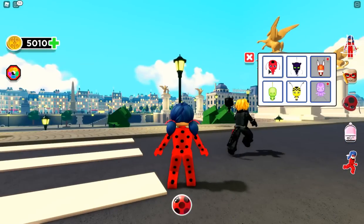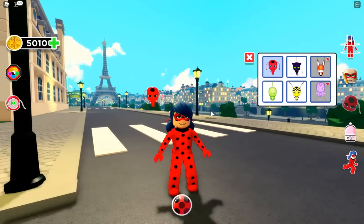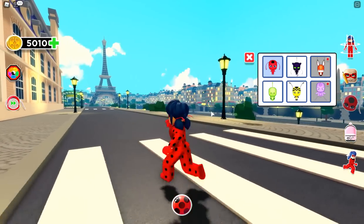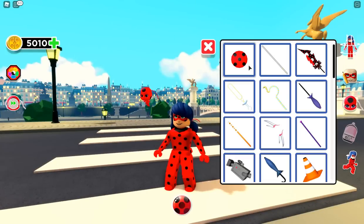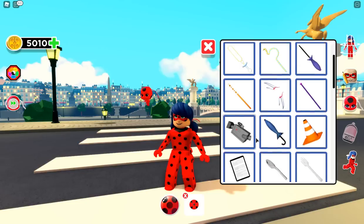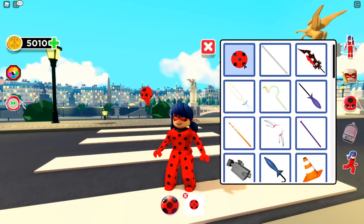On the next button, here is where you get your kwamis. We have access to four different kwamis and two are special — you need to spend coins on those. Let's go ahead and get Tikki. There she is, and she's gonna follow us around wherever we go — super cute! Here is the backpack and I see weapons and some other items too. For now, let's select the yo-yo.